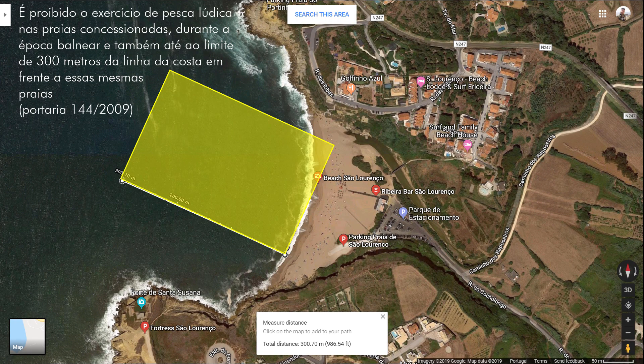Throughout this roteiro, there are no protected zones, because the only prohibitions are the usual ones, such as concessions and shelter ports. In the case of Praia de São Lourenço, it is prohibited to fish in front of the beach during the bathing season within 300m of the coast, given that it is a concession beach.